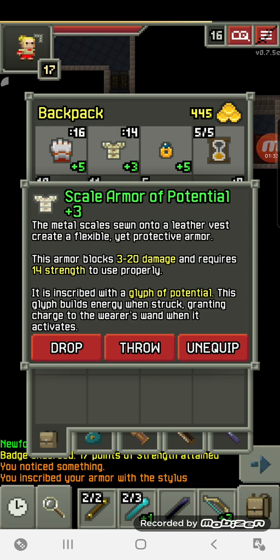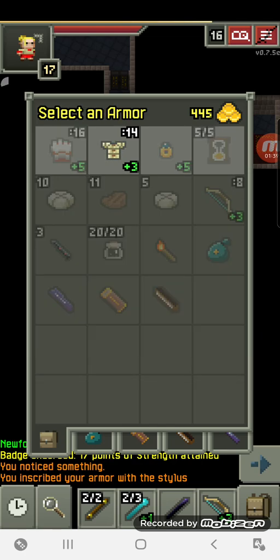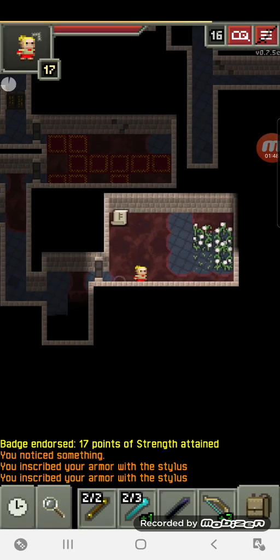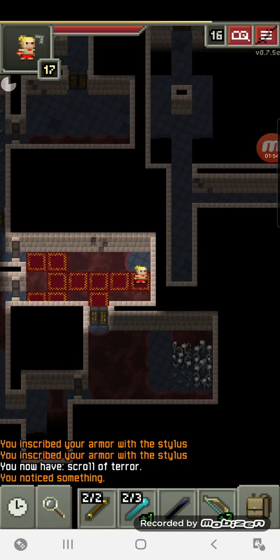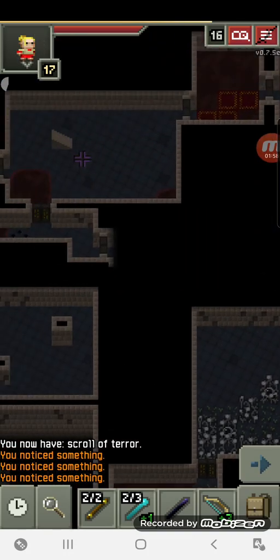Glyph potential — this glyph builds energy when struck, granting charge to the wearer's wands when it activates. We can run faster through water, so this gives us increased speed yet again. That's quite nice. We'll stick with that for now.